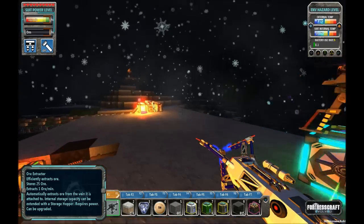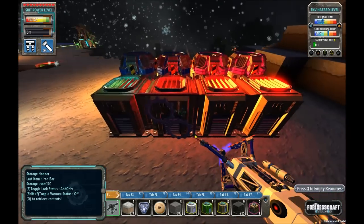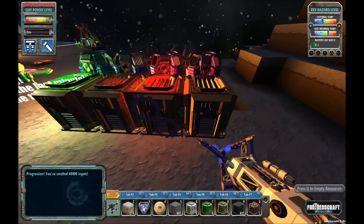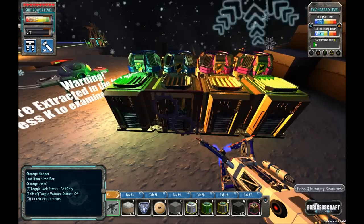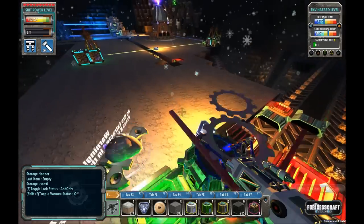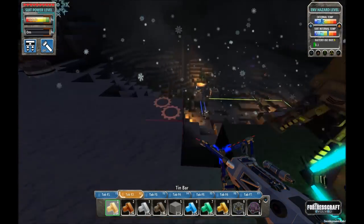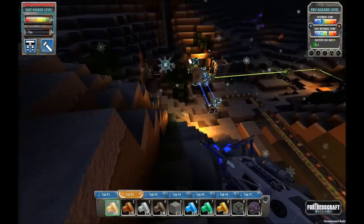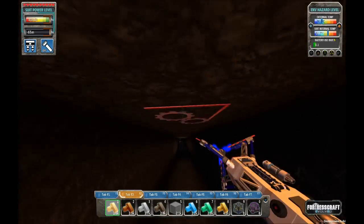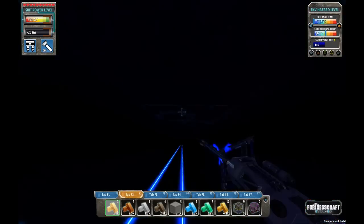Hello everyone, this is Direwolf20, and welcome to episode 17 of Direwolf20's Fortresscraft Evolved series. Starting off this episode by collecting ingots out of my hoppers. I've got large amounts of them, obviously. I spent a little time between this episode and last one. I went exploring around some of the cold caverns and stuff, so I want to show you guys what I've discovered and a couple other things that are going on today.